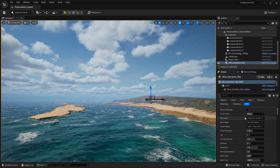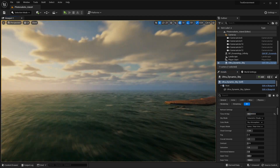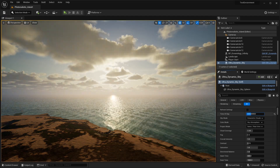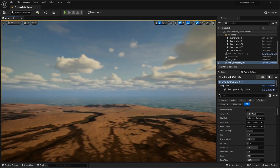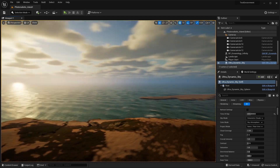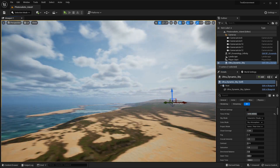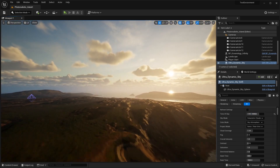If you select Ultra Dynamic Sky you can change things like the time of day — for example, adjusting to add a nice sunset. Since I bought this asset they've updated and added so much stuff to it, and I think it's only $30 on the marketplace. They've added volumetric clouds and a full weather system. In addition to manually setting the time of day, you can animate it — just hit a checkbox to enable a day and night cycle.